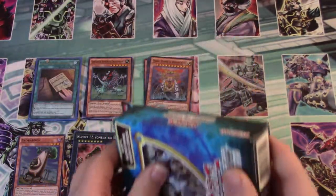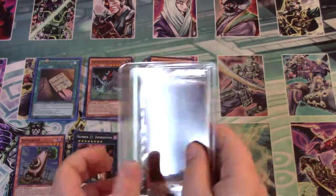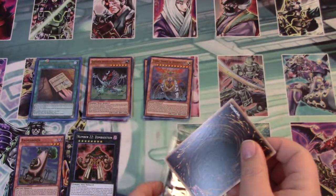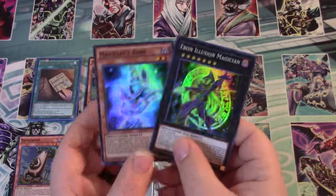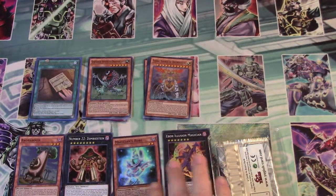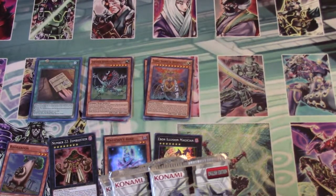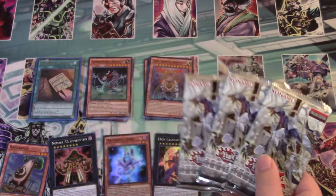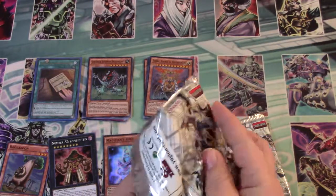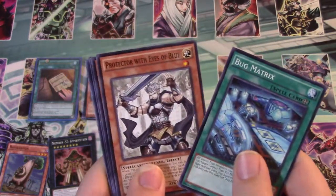And on to the Shining Victories Special Edition. I'm thinking with the videos we're probably going to end up doing Gold Series 4 next. So yeah, if you guys are interested in that, just comment below if you would like to see me open the Gold Series 4 Pyramids Edition probably in the next week or so. Or if there's anything else you're interested in seeing opened that I have in my collection — I actually did a video of all the product I have in stock to open up for you guys.